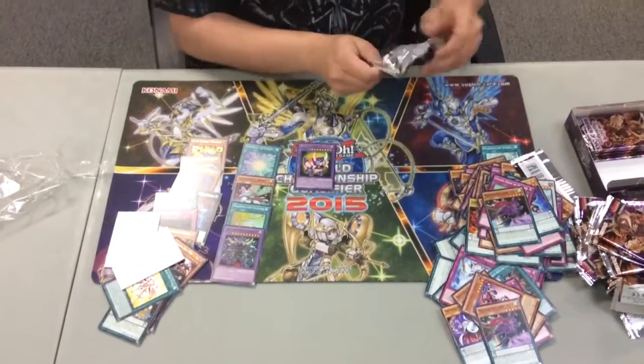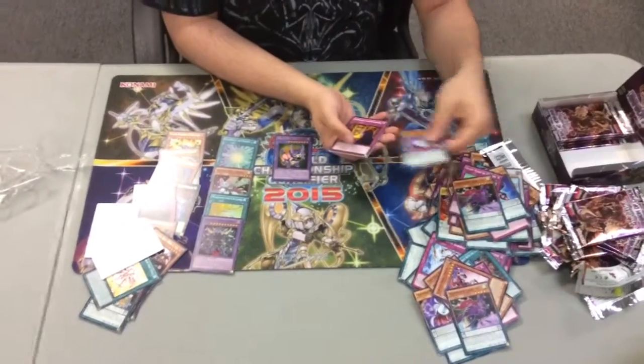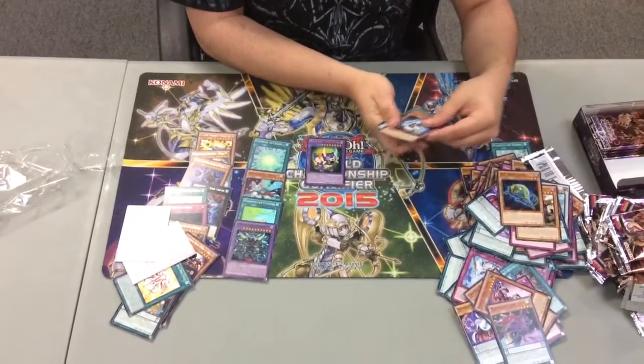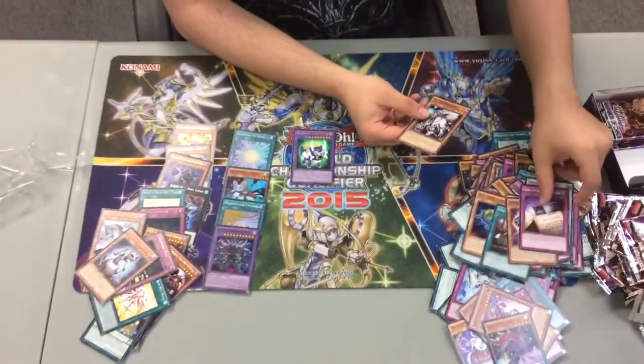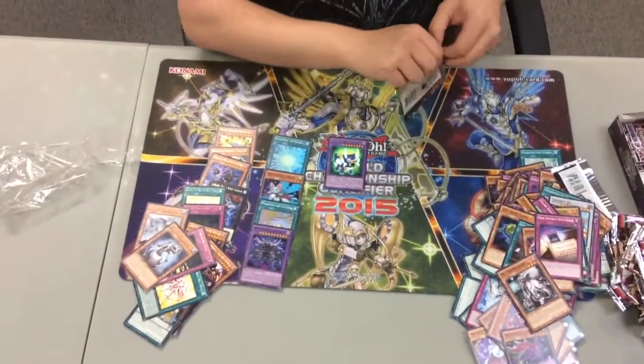Getting close to the end here. Haven't pulled many shines, but there's still more packs. Mirror Conductor, Contract Laundering, Light Sword, Swirl Slime, Gradle Slime — that's one of the new Gradle monsters — Impact, Soul Horns, Contract with Errors, and Frankenderp.